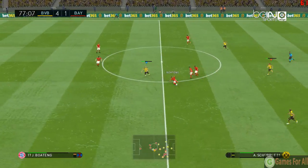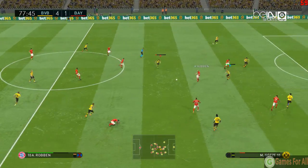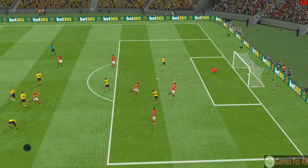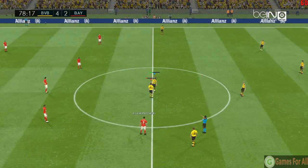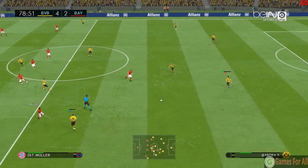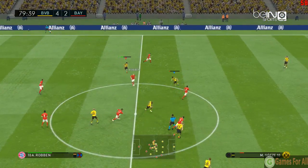Barca tries a long pass towards the front. Robben, Lewandowski — that is terrific from Lewandowski. He showed a lovely appreciation of where that defensive line formed. He held his run until just the right moment, broke the offside trap and took full advantage. That's top marks for me.